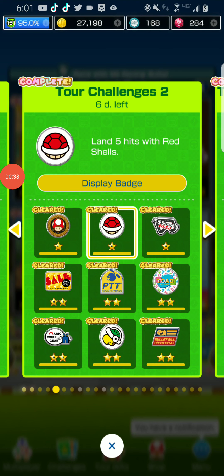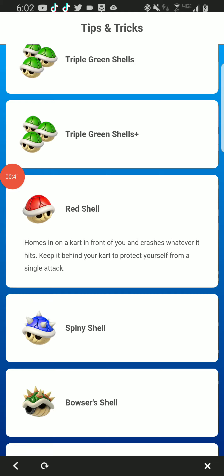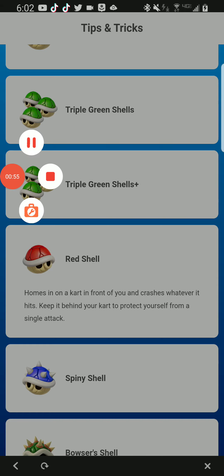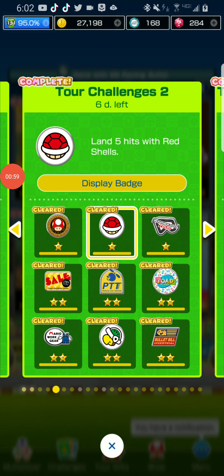The next challenge is to land five hits with red shells. There's not much to explain — you just have to hope you get the opportunity. I would recommend that if someone is right behind you, just hit them with a red shell. You can also use green shells thrown backwards. You have to do it five times, but it's not a challenge you really need to worry about.